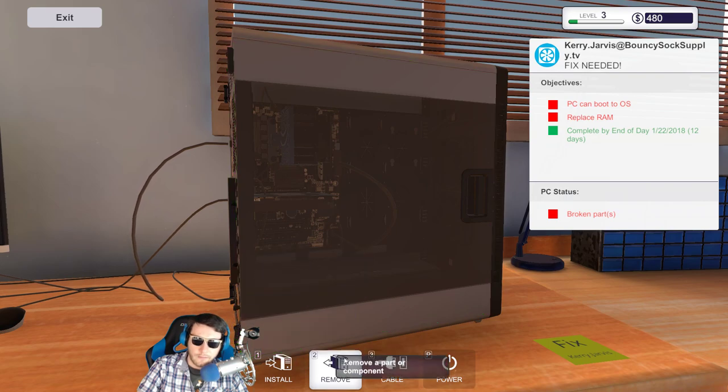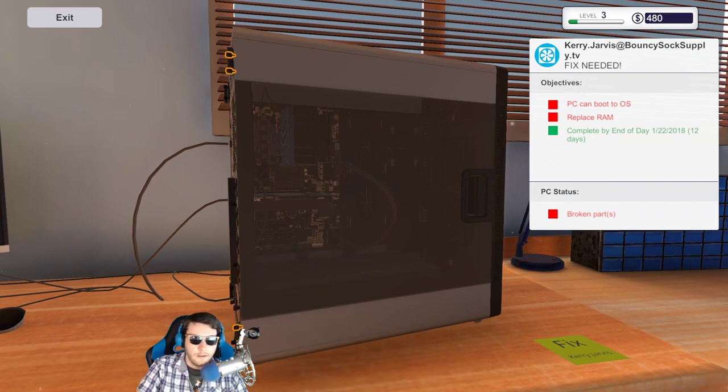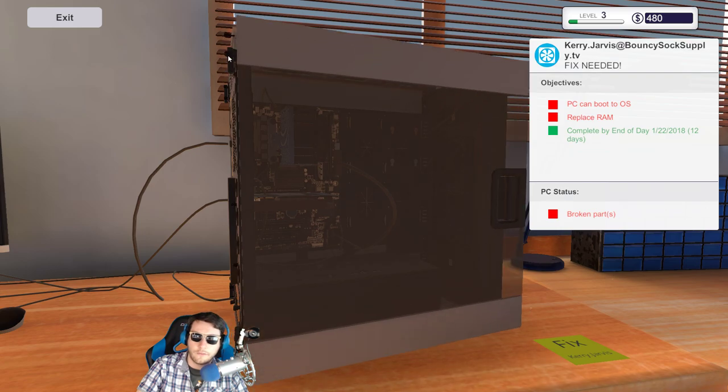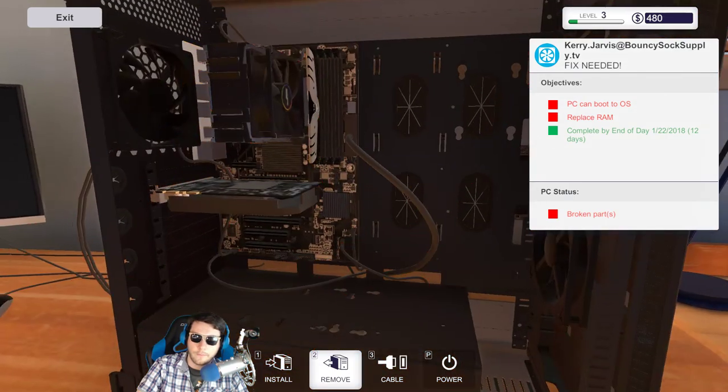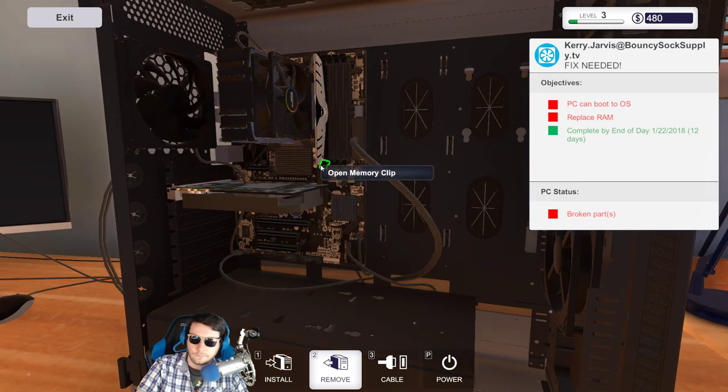On YouTube you could say something and they could shut you down. It's not really that horrible, but on YouTube if you cough near copyrighted music, they'll flag it as copyright. It's like YouTube, you need to chill! Didn't we already upgrade this RAM? Is this literally the same PC we just did?